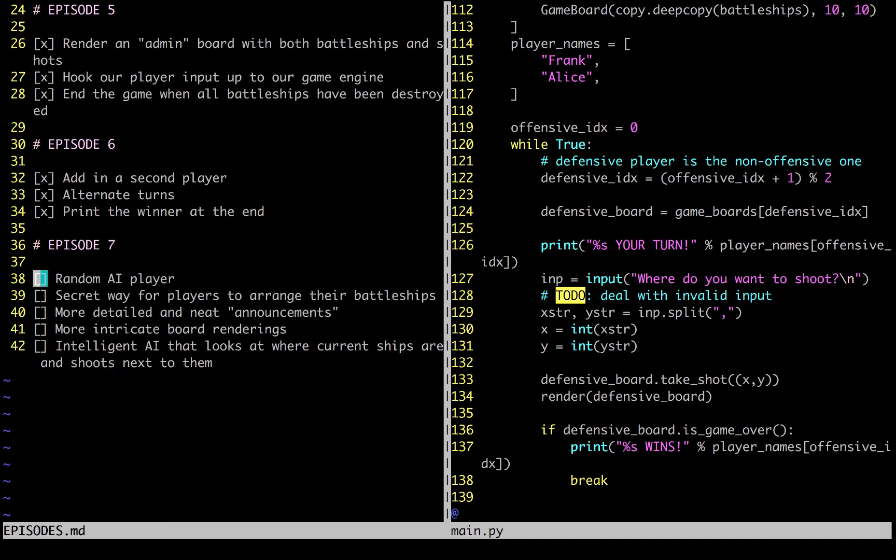I'm not sure what order we'll do them in, we'll just see what seems the most fun. Some of the things we came up with last time: we want to make a random AI player that shoots at random places on the board, we want a way for players to arrange their battleships in secret, we want more detailed announcements like 'it's your turn', 'you missed', 'you won', 'you just destroyed a battleship', and we want our board renderings to look a bit better. We also might build an intelligent AI that looks at where ships are sunk and shoots next to them.